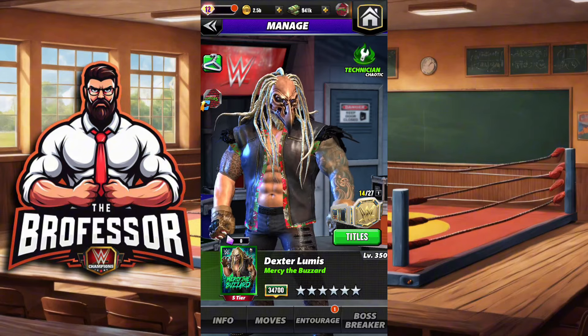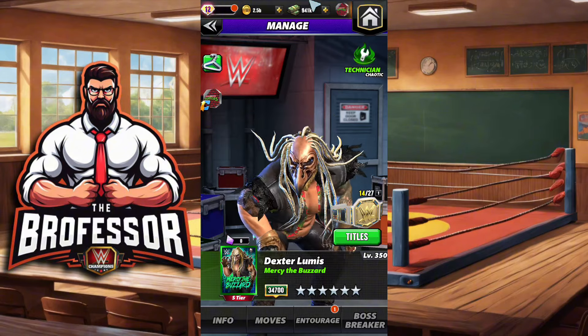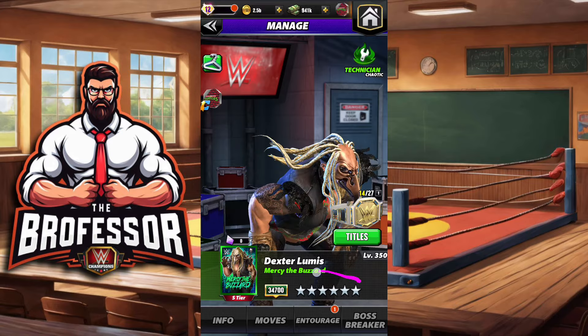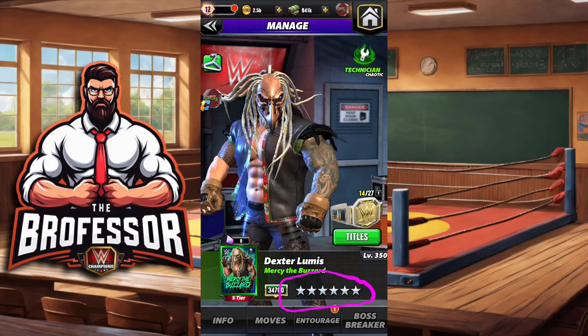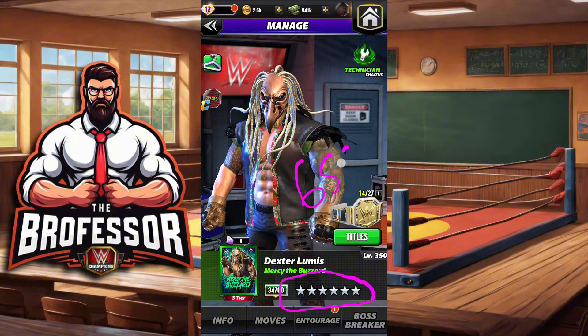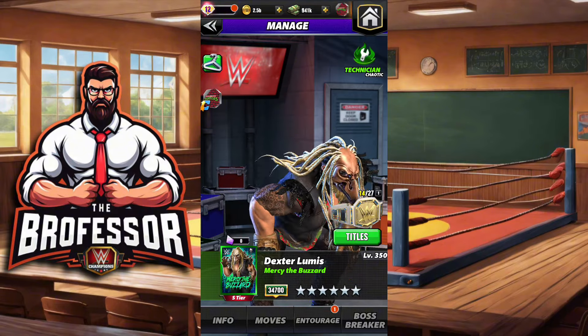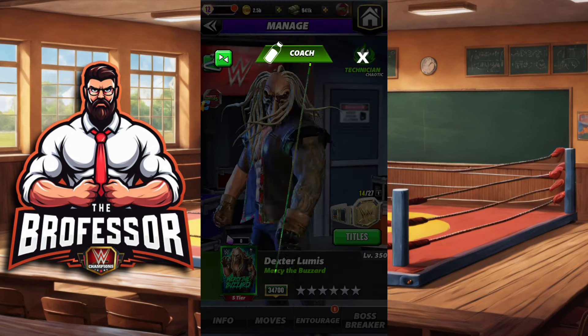Class is in session and the professor is in! What's happening y'all, we got Dexter Loomis — Mercy the Buzzard. I realized I didn't get a chance to play him at the beginning of the month, he wasn't loaded into the game. We're gonna try him out today at six-star silver. He's been out for a couple of weeks, you've probably seen other previews, but if you haven't, here is Mercy the Buzzard.